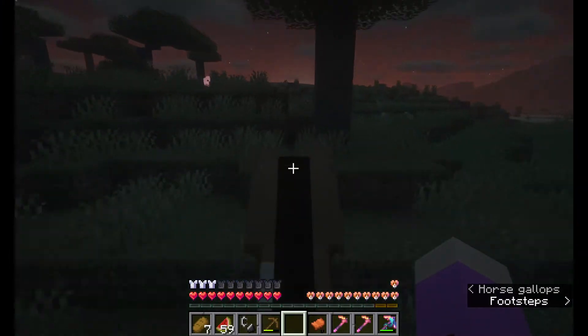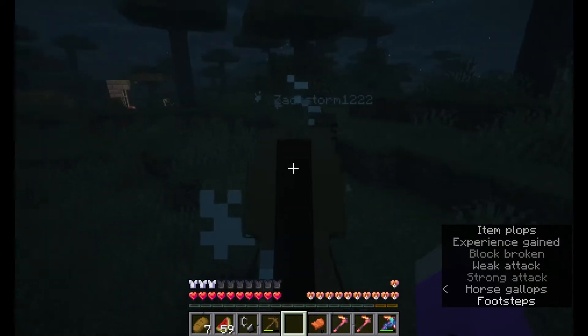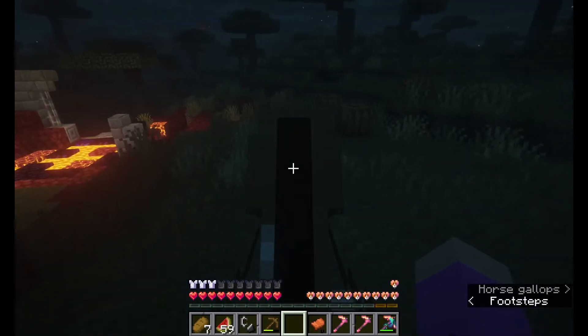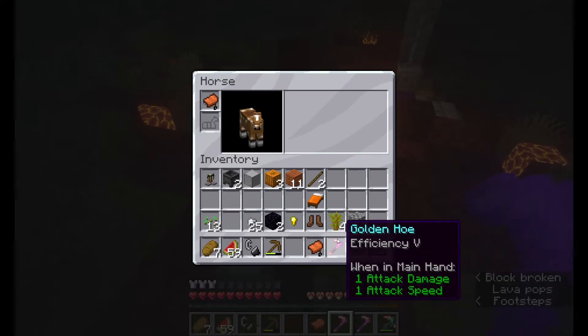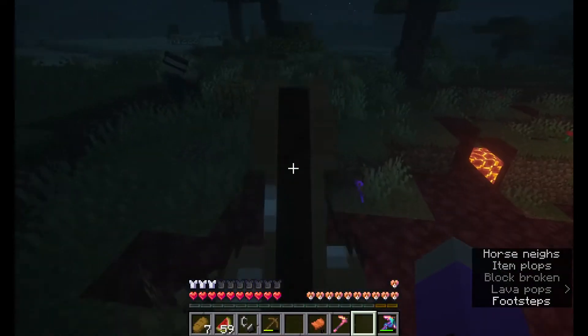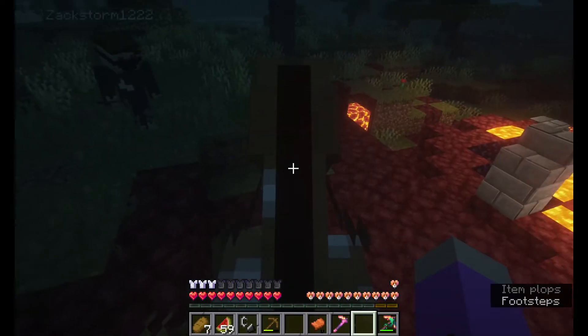Oh wait, I see you! I'm right here. Just follow me — there's a village right over here. I already looked in the ruined portal and everything. Here is a hoe for you that has Efficiency on it. It's right there where my horse is.